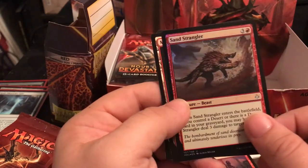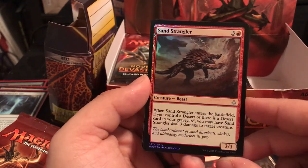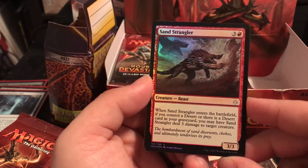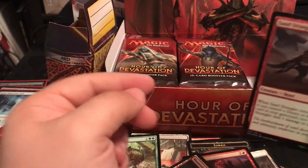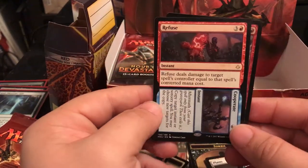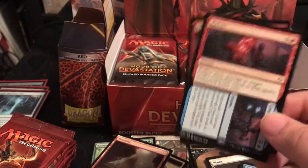Our foil is Sand Strangler - a 3/3 for 4. When it enters the battlefield, if you control a desert or there's a desert card in the graveyard, you may have Sand Strangler deal 3 damage to target creature. Since you can just use deserts as lands, that's not bad at all. We're going to sleeve the Refuse/Cooperate and the Sand Strangler.